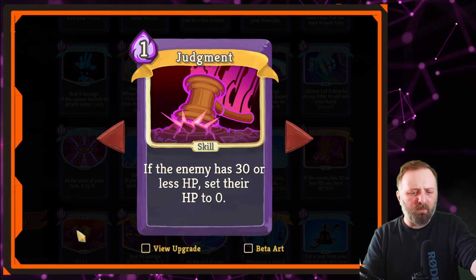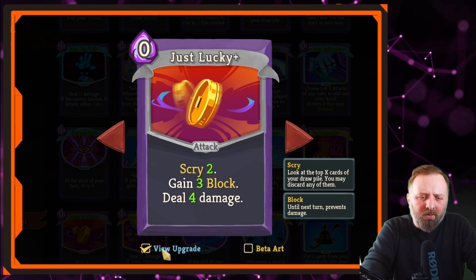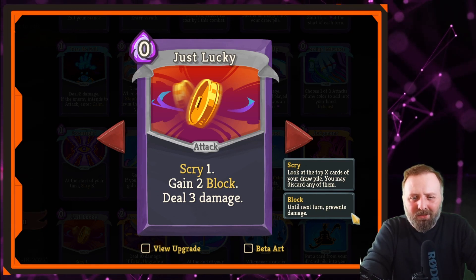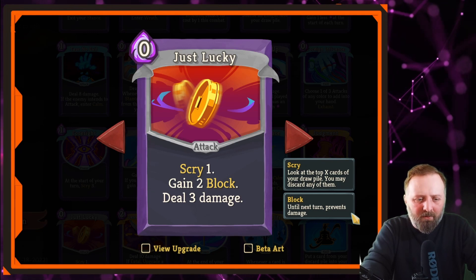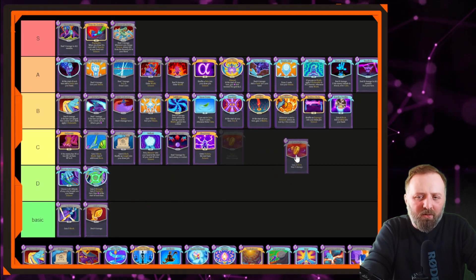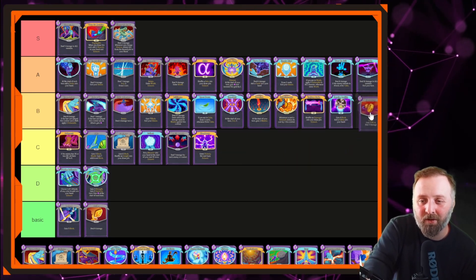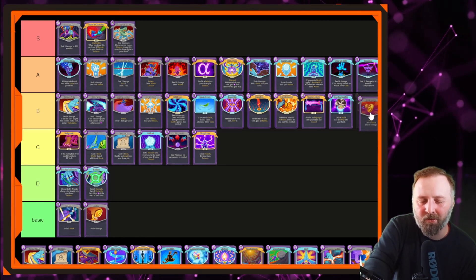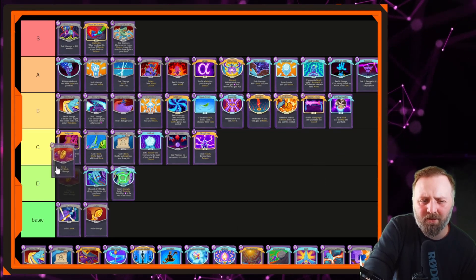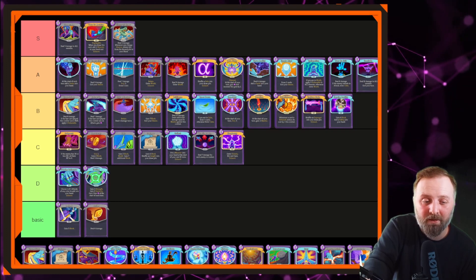Next up, Just Lucky — zero mana, scry 2, a bit of block and a bit of damage. Zero cost to deal damage is always good, especially with Wrath going. But it's not playing to any particular strengths; it's just giving you a little advantage. The downside is it's taking up a vital spot in your deck that could be used by something like Empty Fist or Cut Through Fate. We'll put it in C tier. I would pick it more often than not, but it's situational.